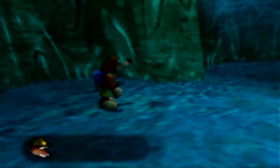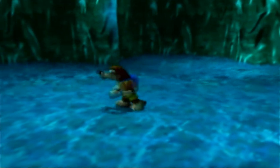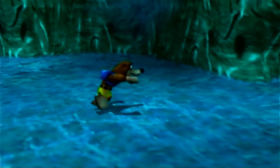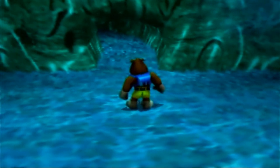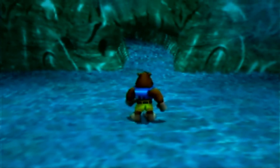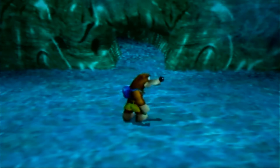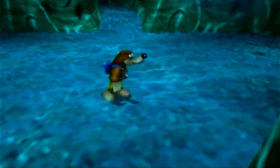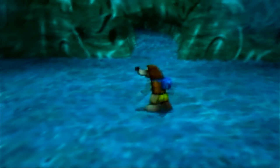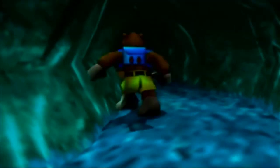It's the fabled Banjo-Kazooie Ice Key! I wonder what it opens! So you remember from Banjo-Kazooie — there are those stop-and-swap items that we've collected. The original intent was for those items to be collected in Banjo-Kazooie, then for you to swap to the Banjo-Tooie cartridge with that data still carried over in the N64 RAM. That didn't work out for a variety of reasons. So instead, they included some stop-and-swap items in this game as N64 cartridges. You get the Ice Key and a few of the eggs, but a good portion of the eggs are just not in it.